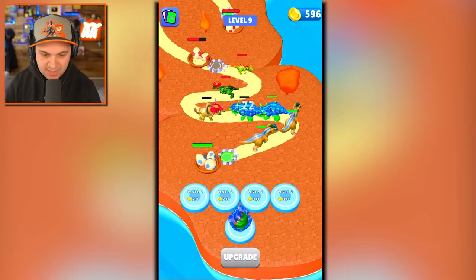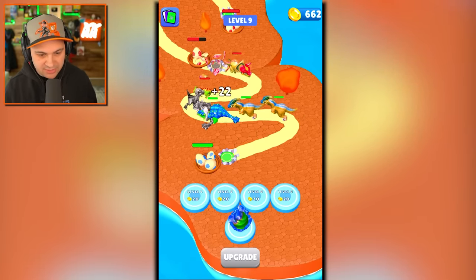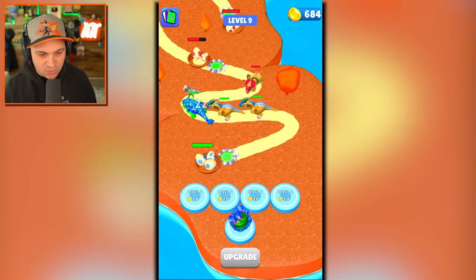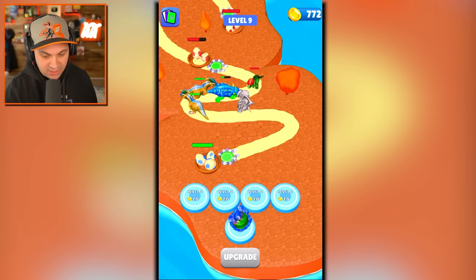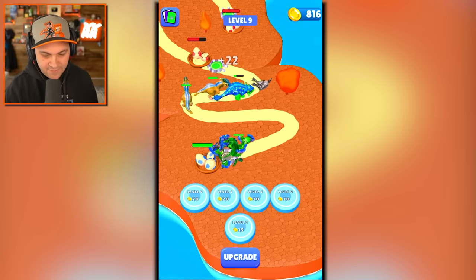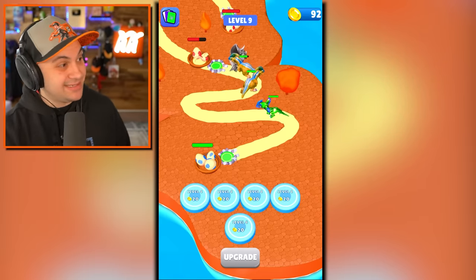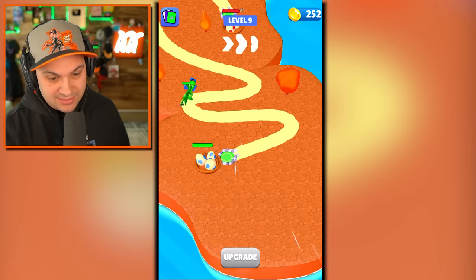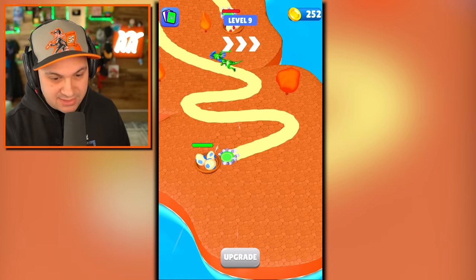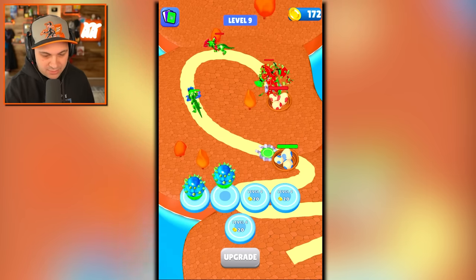These guys are strong. But on the bright side I can create these trumpet dinos pretty quickly. If I upgrade another platform, we're getting very close to being able to get the next dinosaur. So we'll merge those together, merge those together. They are coming up on us pretty fast. Get in there Spinosaurus! We don't quite have enough room, that's a little disappointing, but I can make another Spinosaurus.